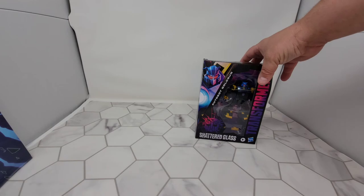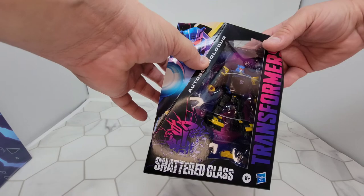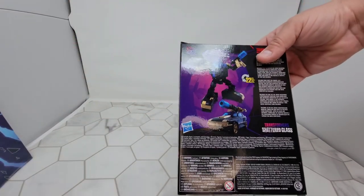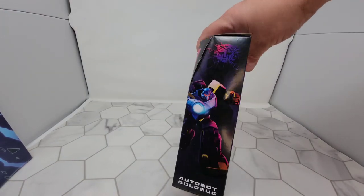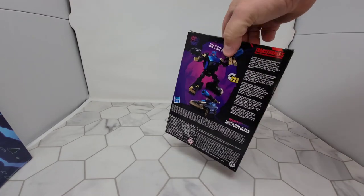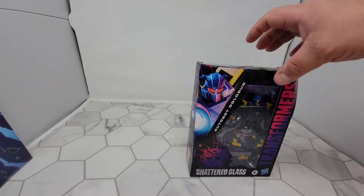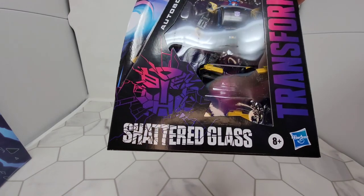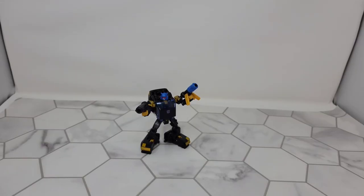Now let's take a look at Gold Bug's box. It's got that weird shape that can make the box look damaged sometimes. There's robot mode and alt mode on the back — the gold, blue, and black make an awesome shot, with that awesome Shattered Glass Autobot logo. Alright, let's get him out of the box.